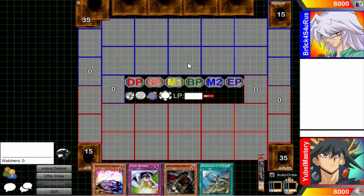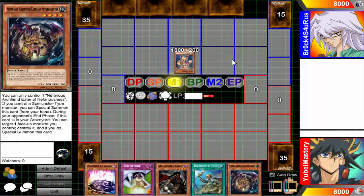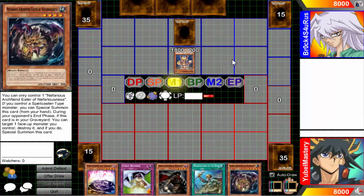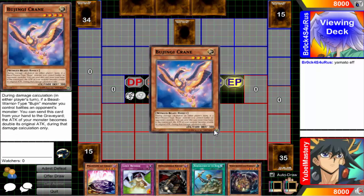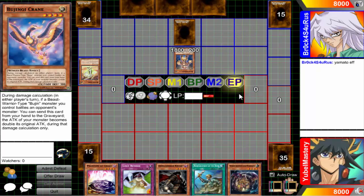I finally got an Archfiend! With the power of Archfiend, I can literally turn any U-Bell into any form that I would like — well, almost. Bujin bitches — this should be fun, not. There's nothing fun about Bujin. So I'll just start off with the classic play — take the duel slow, get yourself a Crane, drop yourself a Hare.